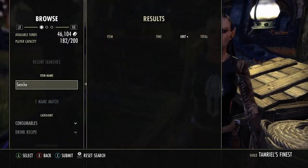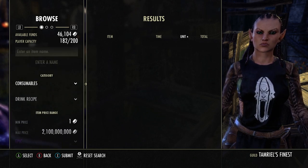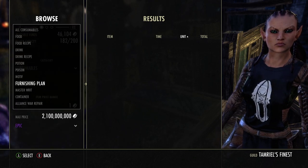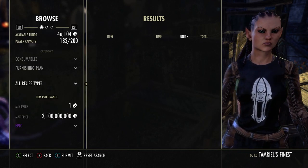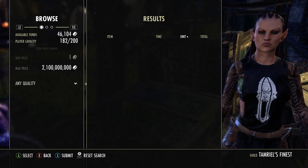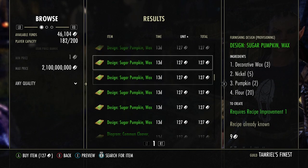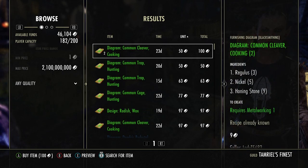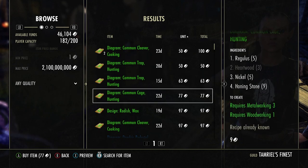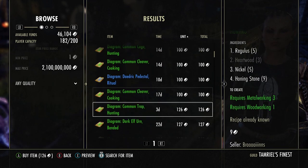Go to the guild store, press the search button, delete any text, and press start. Go to consumables — maybe furnishing plants, maybe all recipe types so you can find anything — then any quality. Hit X and it shows every single thing they've got. I've probably got every one of these already, but sometimes you can find recipes for 50 gold. It's crazy. Check if you already know them before buying.